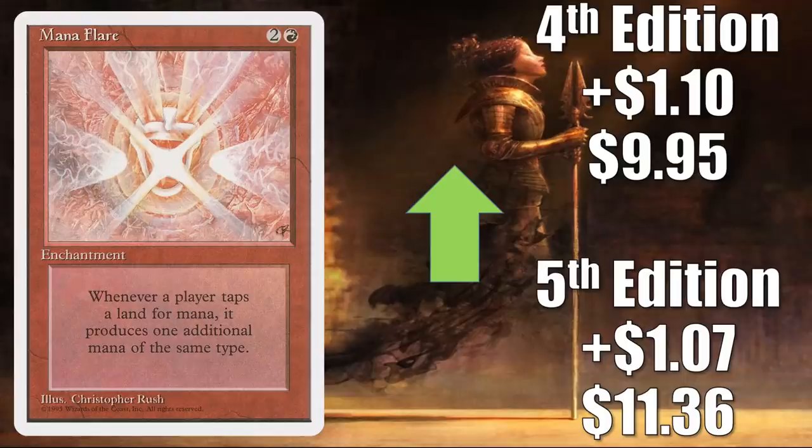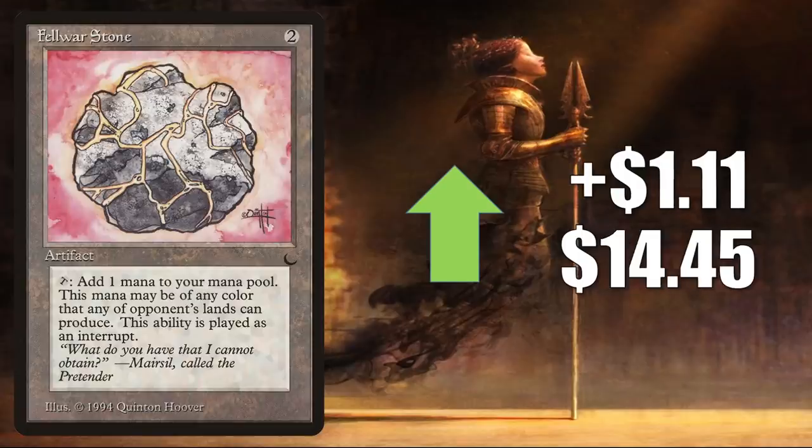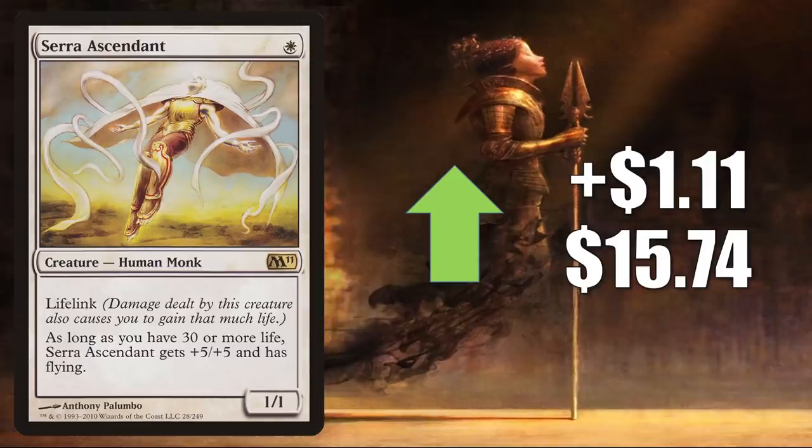Another card moving up because of the Zurelock of Scorched Thrash builds — Mana Flare. 5th Edition up $1.07 to $11.36, 4th Edition up $1.10 to $9.95. Michiko Konda Truth Seeker sees a little Commander play and goes up $1.10 to $20.71. Felwar Stone — the original copy from The Dark — is a highly played Commander mana rock, going up $1.11 to $14.45. Serra Ascendant from Magic 2011 has seen more Commander play in new builds including Liesa Shroud of the Dusk, going up $1.11 to $15.74.